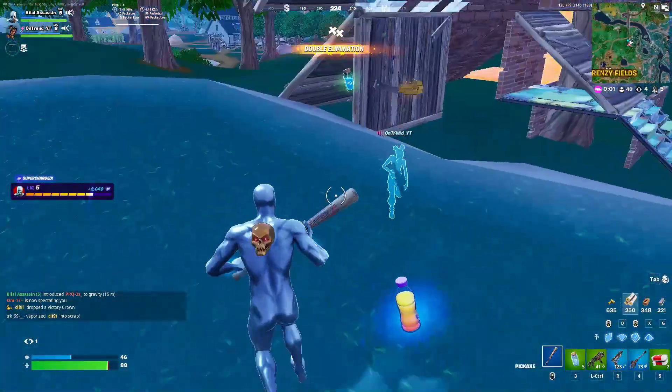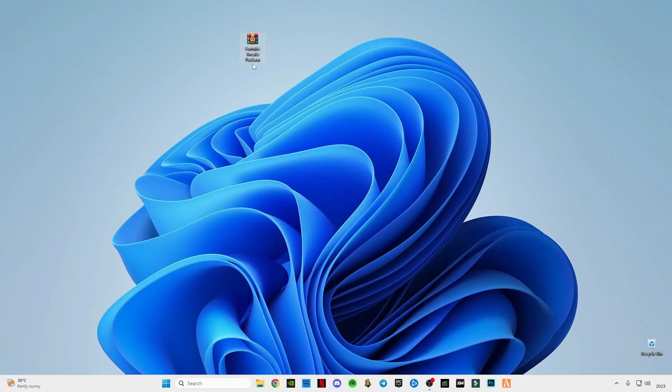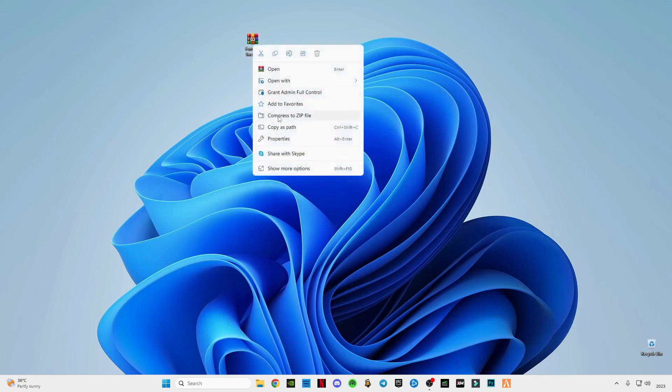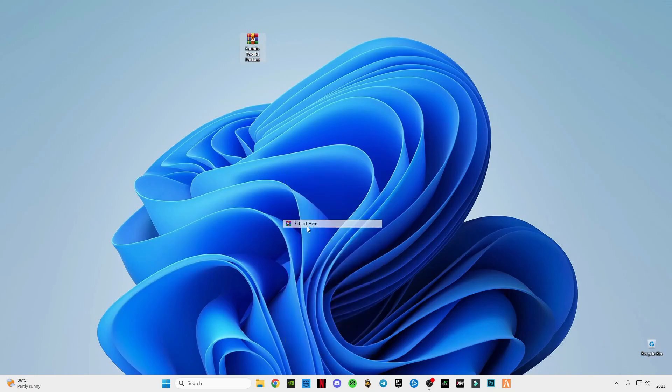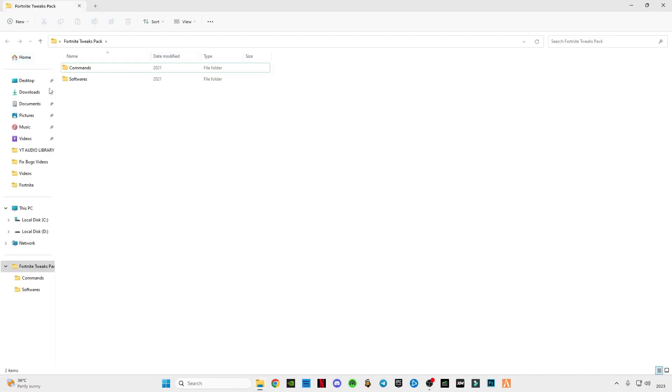There is a link given in the description — download this Fortnite Tweaks Pack for Fortnite. After downloading it, just simply right-click on it and click accept. Open this pack and you will see these two folders here.